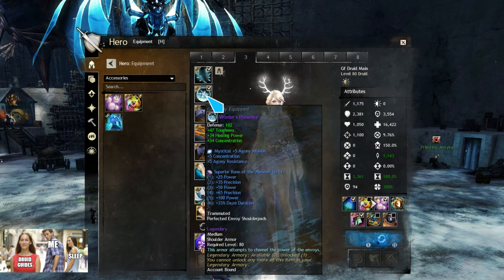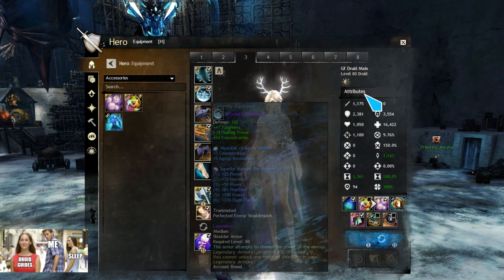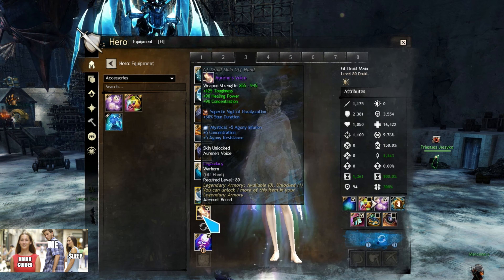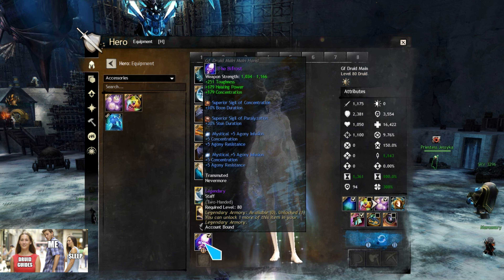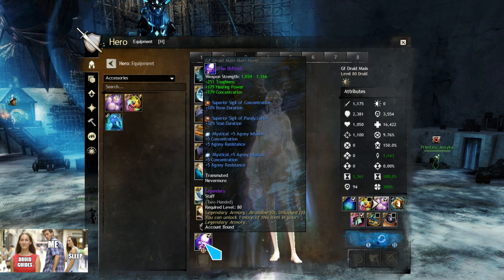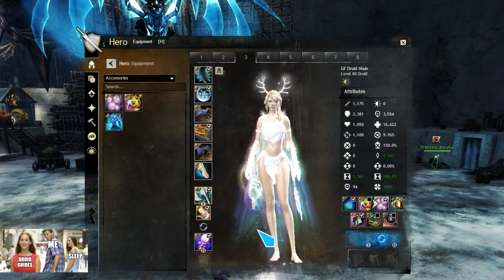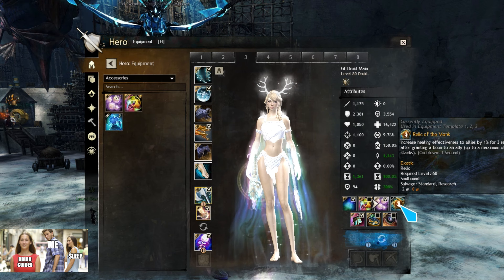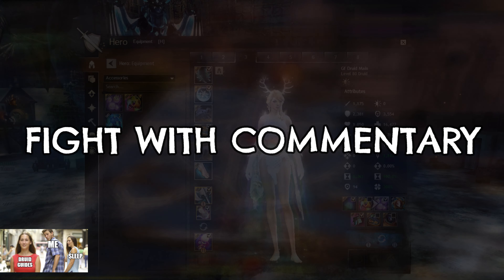I also have Mystical Infusions here for extra concentration. As for sigils, I'm running Concentration and Paralyzation. If you don't run Mesmer Runes, you don't need the Concentration Sigil — you can just go with Transference. And for Relic I'm running Relic of the Monk for extra healing. Alright, let's get the fight started.